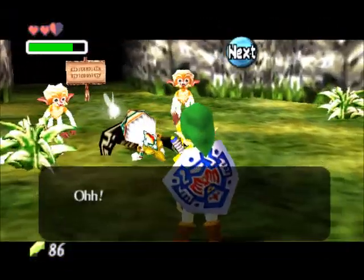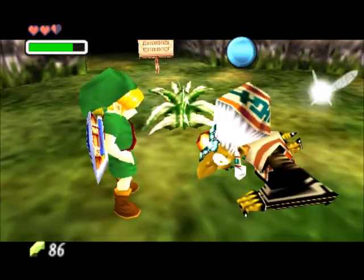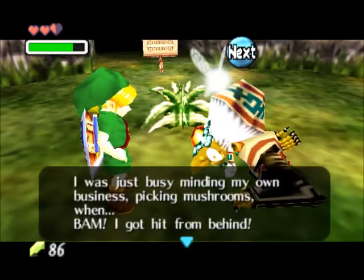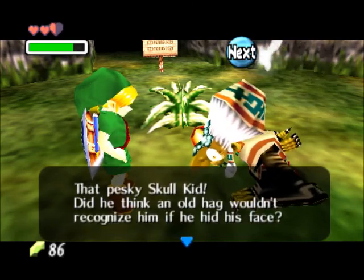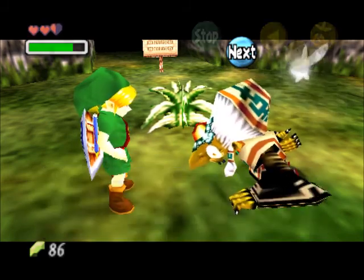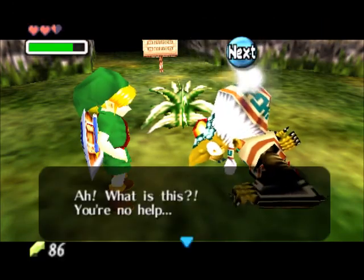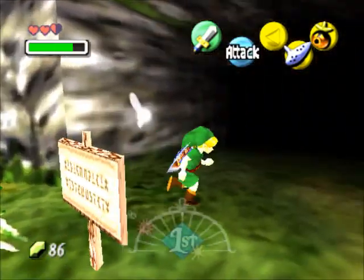We have found one of the Witches — who we killed in Ocarina of Time. Although apparently in this game they are on our side. She's been mugged by the Skull Kid and she can't move. I guess she is an old lady. I don't have a potion to give her, so obviously I'm going to go back to the potion shop to acquire one.